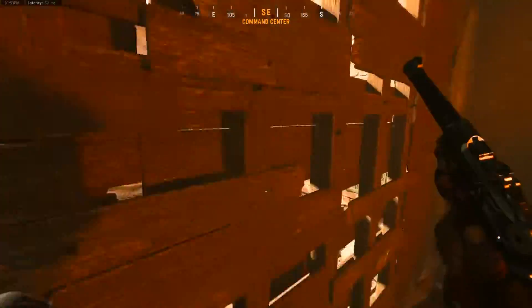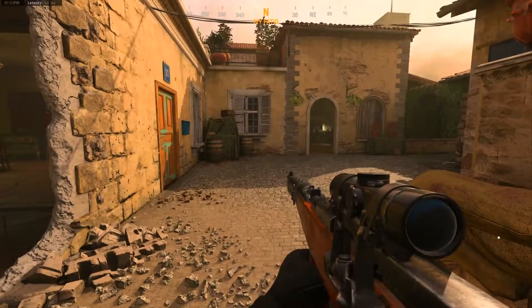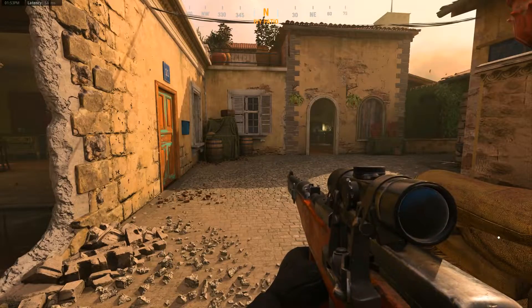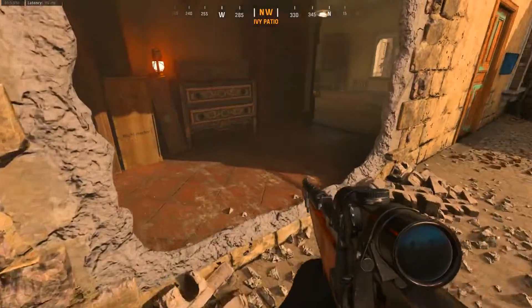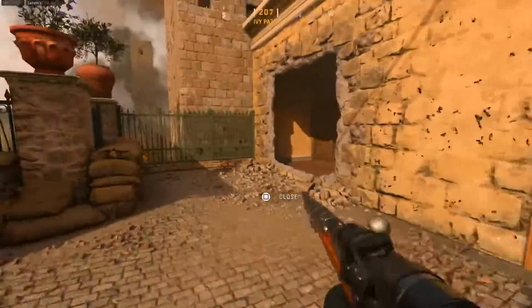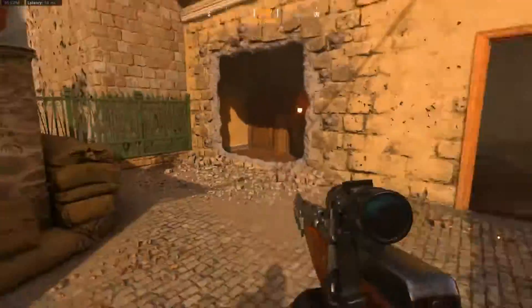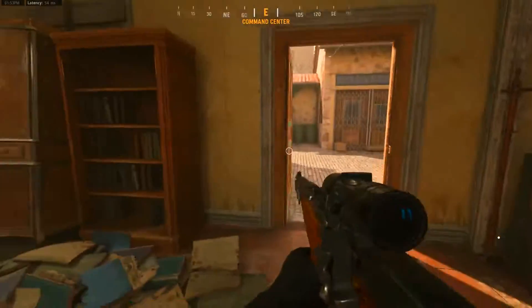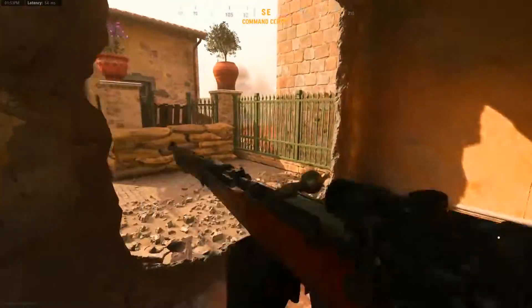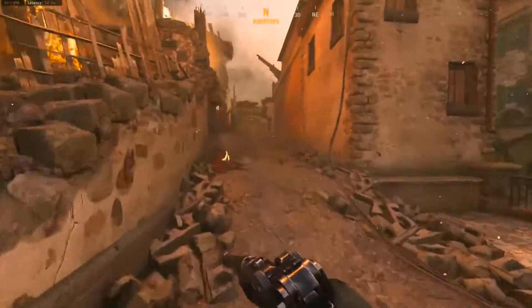Here is another destructible environment. There aren't very many destructible environments on this map, which in my opinion is a good thing. This one is pretty much always destroyed, but it is definitely useful because it gives you another entrance to this building. Keep in mind there could be enemies sitting right there in that corner as well as enemies over here in that corner.